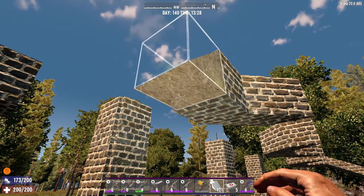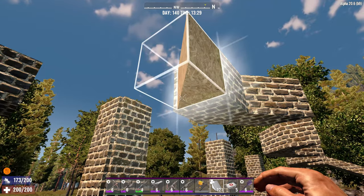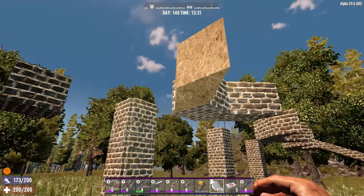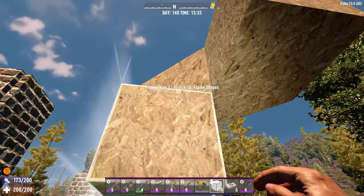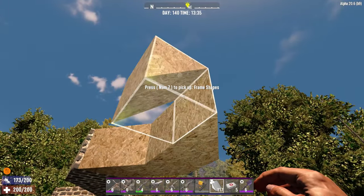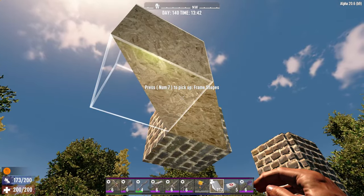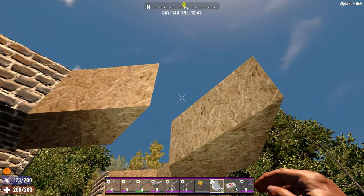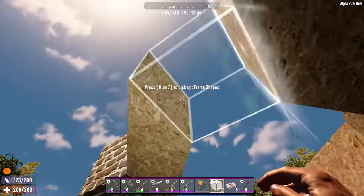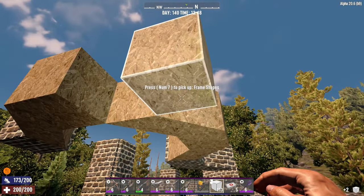Let's build the bend to take the catwalk to the other side. Start with a wedge like this, then do another one on the flat side. Use a full block to extend the wedges out, then use two more wedges to turn the pathway back towards the pillar. Start building out from the block at the end of the pillars and connect the whole thing together.